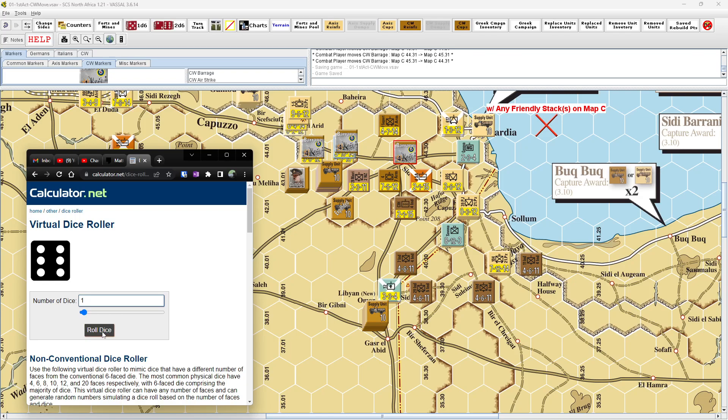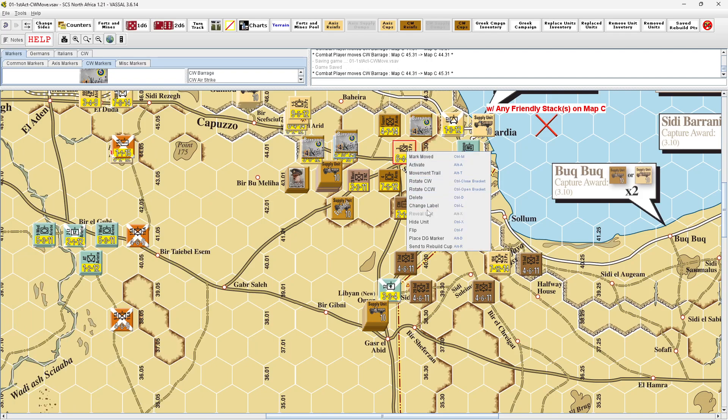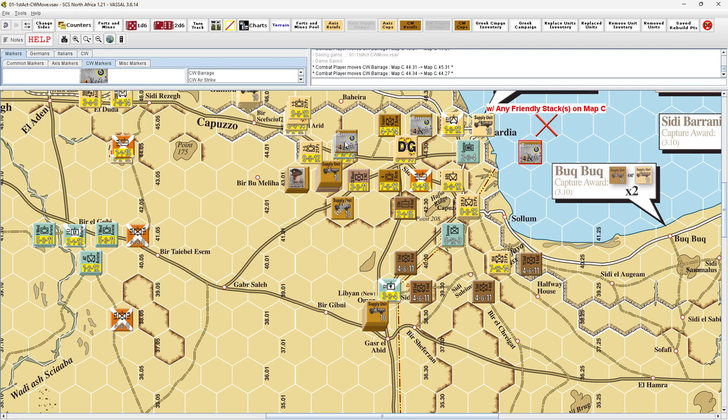Not the big one. Come on. Okay, the last one — we got one. Let's see if he takes a step loss on a five or six. No, of course not. Alright. Well, I'll just play it. So this guy is disorganized, but both these guys are full strength. Let's get the barrages out of here — that is annoying.